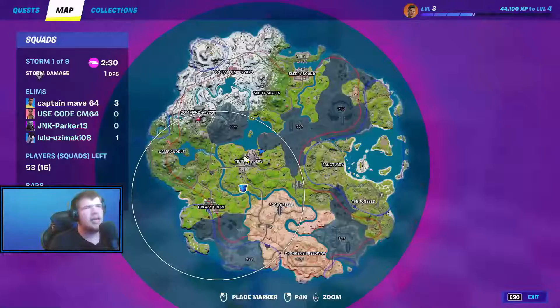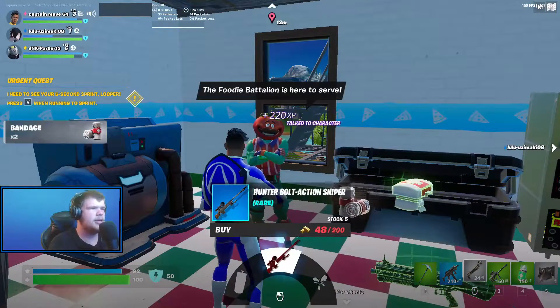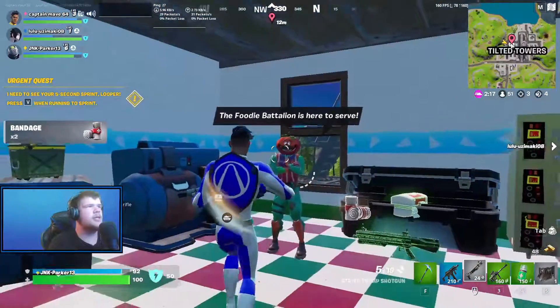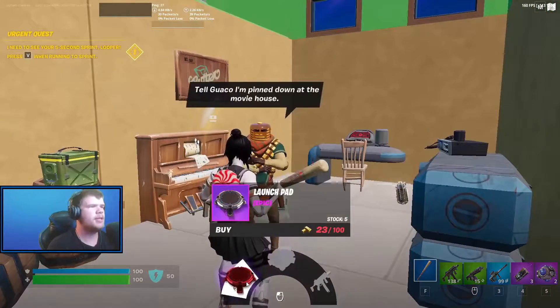Tomato Head is still at Tilted — he's in the brick building this time. He sells a Sniper Rifle and Shield Keg, and activates a Rift as well, so he's not that useful anymore. Man Cake is over here in Rocky Reels — he retreated to Rocky Reels and has the Launch Pad, Stinger SMG, and Shockwave Grenades, which can be any rarity.